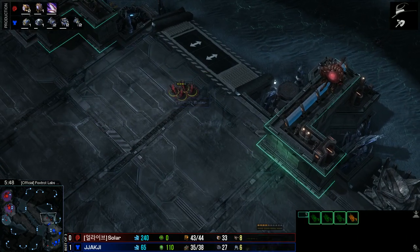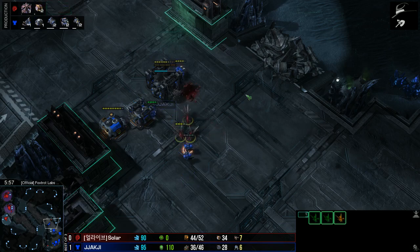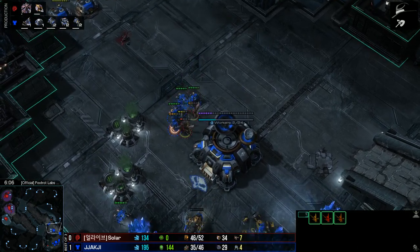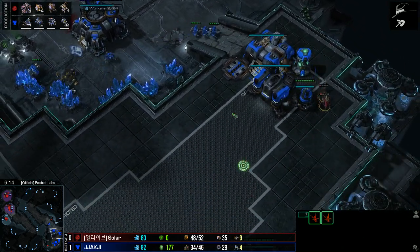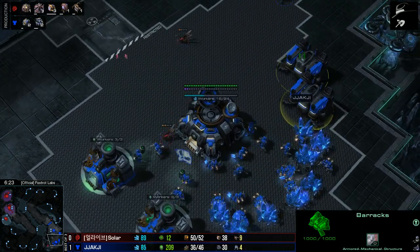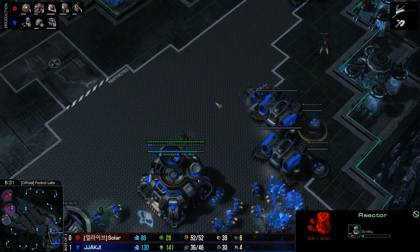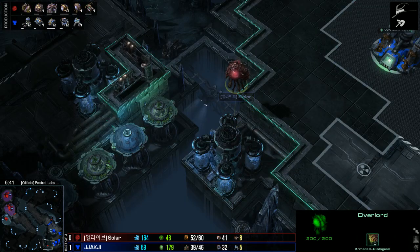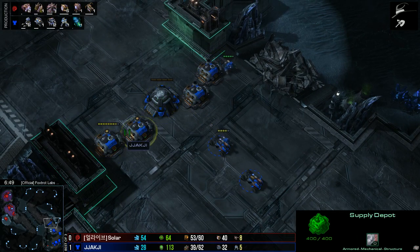Solar is still maintaining these speedlings at the Terran front door to scout. Metabolic boost is done — he picks off one Marine, gets a second one, and gets an SCV for his troubles as well. Since the door is not closed, he's going to get a full scout of the main base. Two more barracks have gone down for Jakchi, and Solar knows exactly what the production capabilities of his opponent are going to be. He sees that the reactors have been dropped down as well, so he knows the Marine count is not going to be rising too rapidly at first.